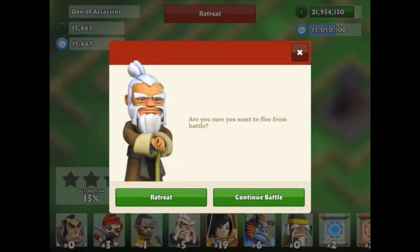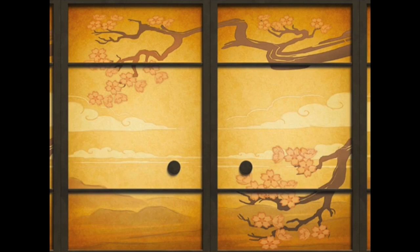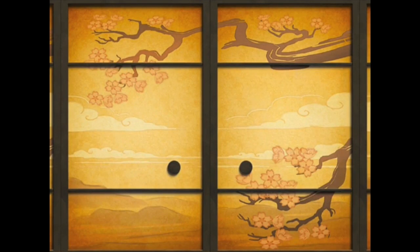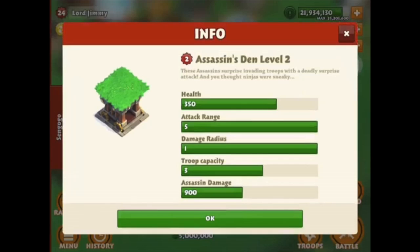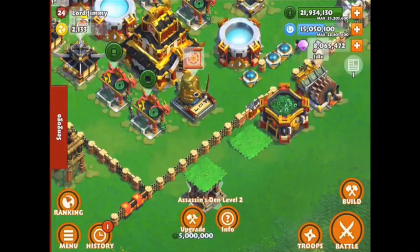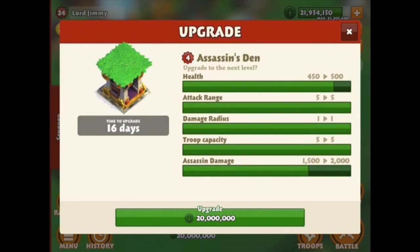The developer shows some stats — we retreat and go look at levels and things of that sort. I'm really excited about this trap. At higher levels the traps can hold more troops, just like an alliance castle when you upgrade it. Here they click on the Assassin's Den level two — you can see the troop capacity at the bottom is three, it has its own health and attack range. Then clicking on a level four, you can see it holds five troops and has increased assassin damage at the bottom.